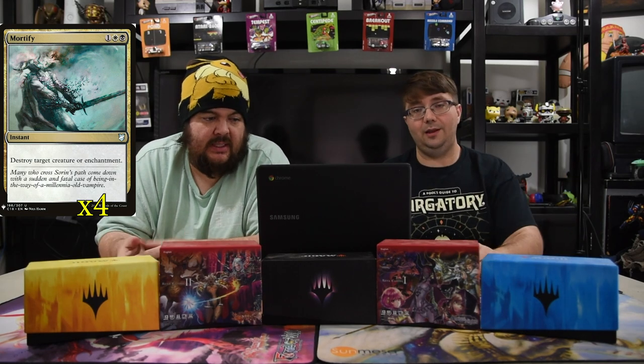Next up is Mortify — black, white, and one for an instant to destroy target creature or enchantment. You need the kill spells and creature control, and this kills pretty much everything. Also killing everything is Mythos of Nethroi — black and two, instant, destroy target non-land permanent. If green and white was spent to cast a spell, it destroys creatures; otherwise if Abzan mana was spent it kills anything else. You get those colored mana from your lands pretty quickly.